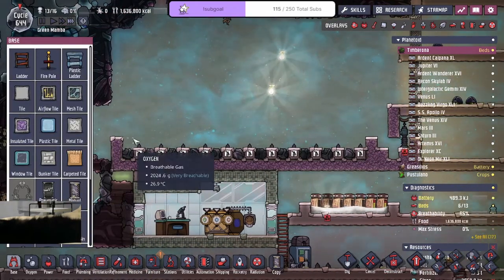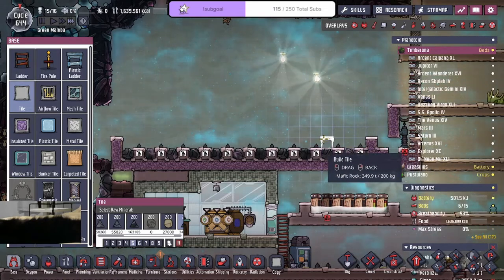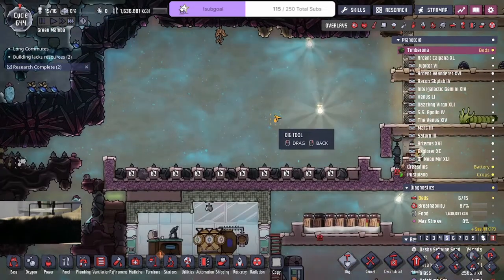So each row is going to be the same, and the tiles above this don't matter. Another thing about this is that sleetweed is only one tile tall, so that's a benefit.